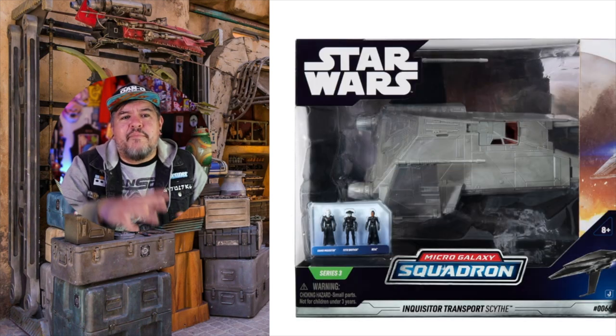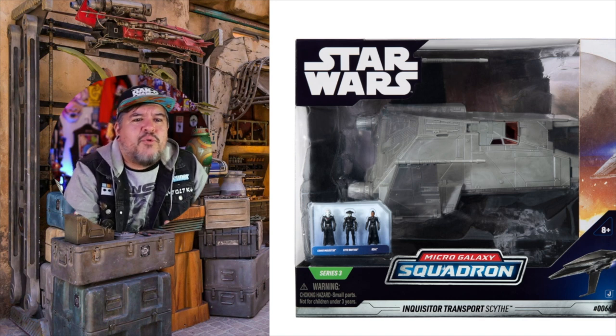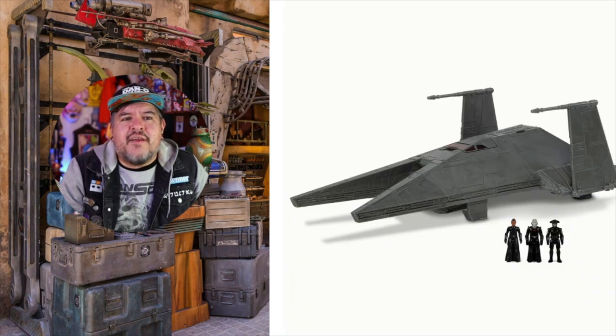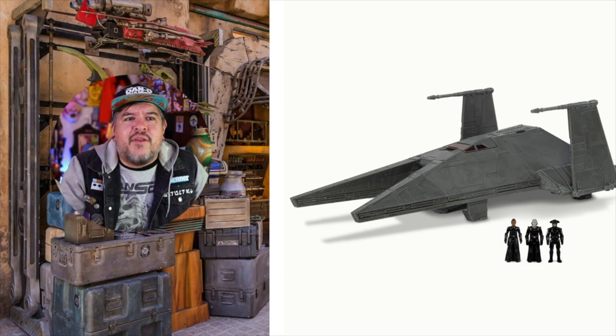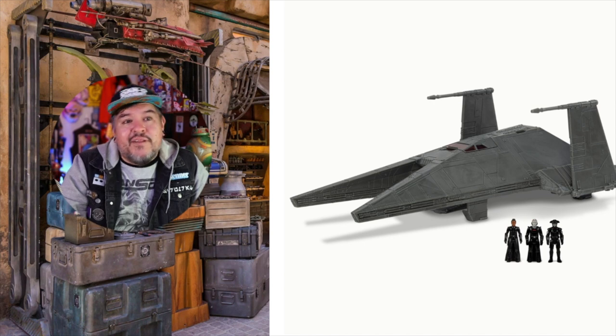This is interesting — and going to be one of the bigger ones, probably around the $30 mark. It's the Inquisitor Transport Scythe. You get three Inquisitors: Reva, the Main Inquisitor, and the Grand Inquisitor, plus one of the Purge Troopers. It looks a little plain honestly, but it looks cool. That one I'll probably end up picking up.